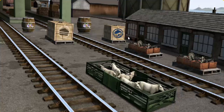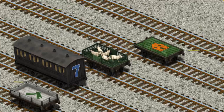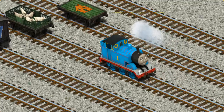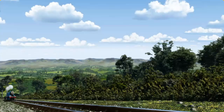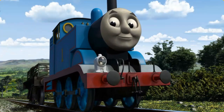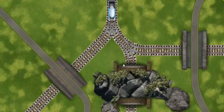Thomas must deliver the sheep to Farmer McCall's farm. Show Cranky where the sheep are. You found them! Let's lift and load. Now the cargo must be loaded. That's it! Thomas set out for Farmer McCall's farm. Suddenly, Thomas had to stop because of a broken signal. He would have to go another way. Show Thomas the track that goes through the tunnel.